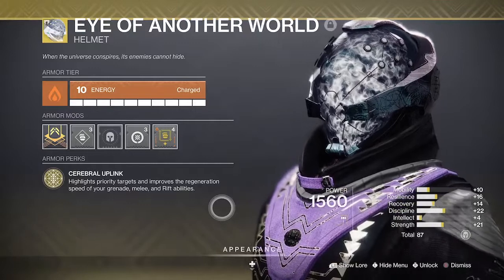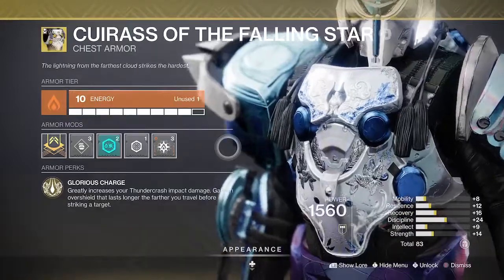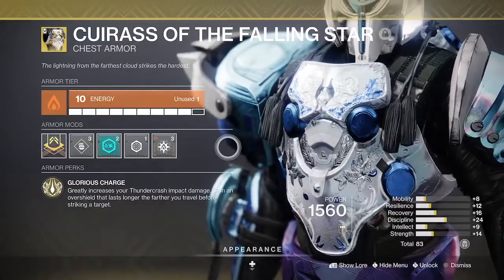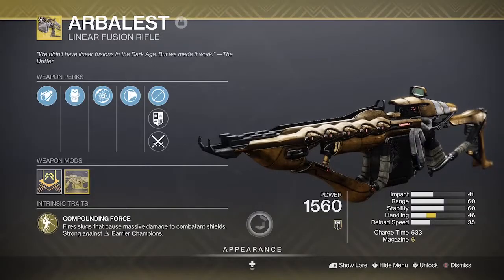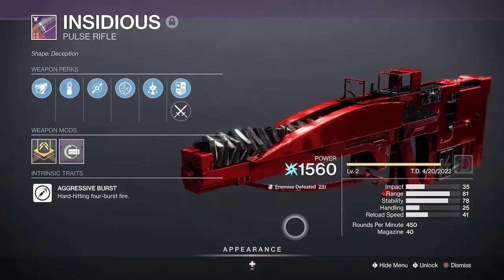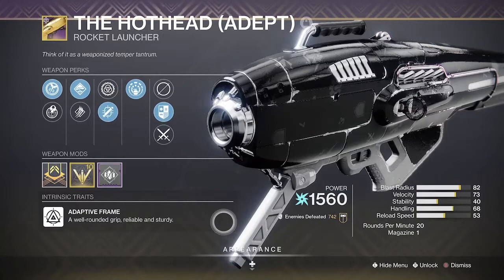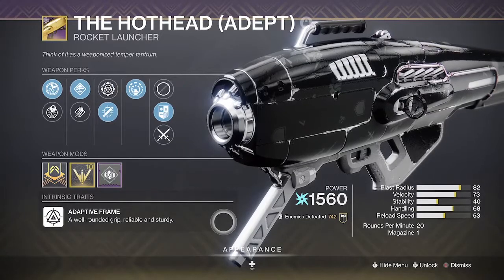Our Warlock ran Shadebinder with Eye of Another World and we had a Titan Crash with Curus of the Falling Star. They both ran the Arbalest for the Anti-Barriers, Insidious for the two Unstops and Hothead for the abundance of Arc Shields.